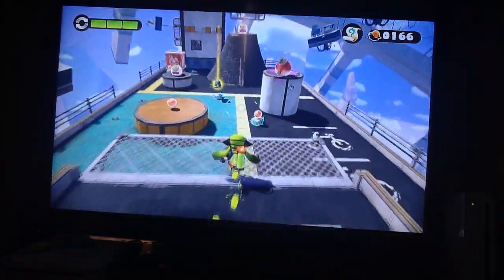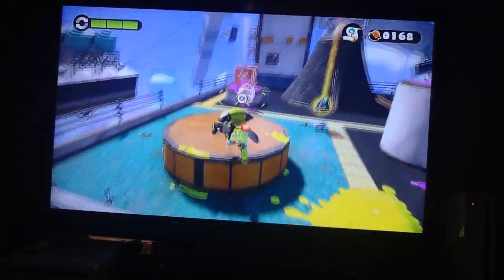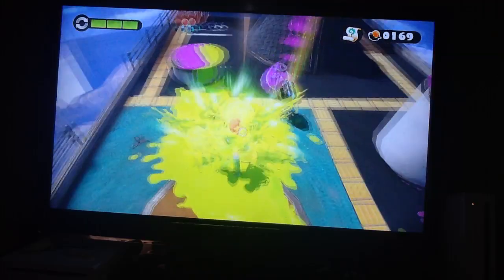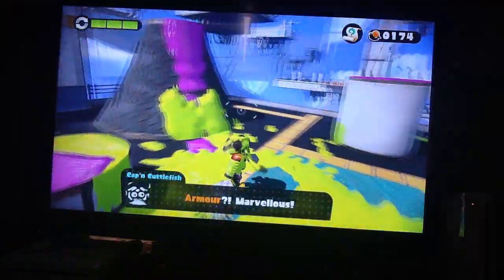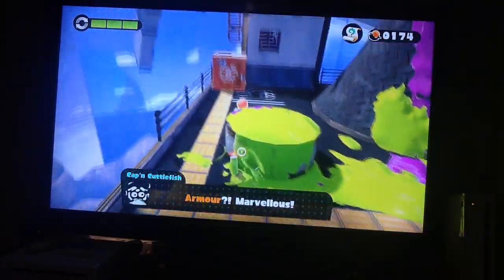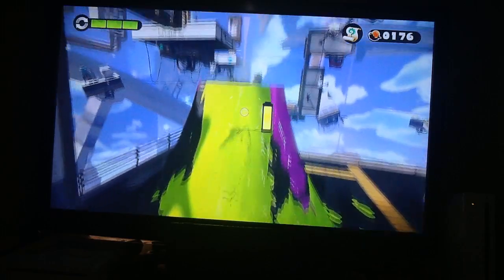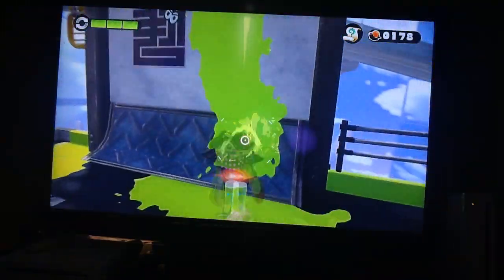And now we've got more Octoball. By the way, the Screegies actually suck up not just your ink, but the Octarian's ink as well. And also you can actually sit on top of the Screegie, just in case they were proving to be a little bit troublesome - but not too troublesome for you to actually have a little ride.